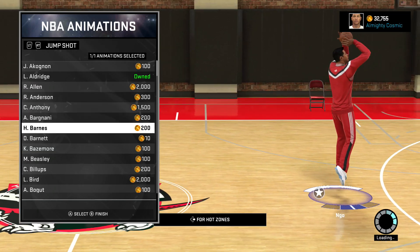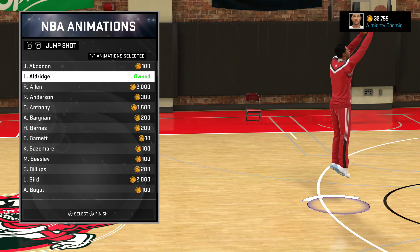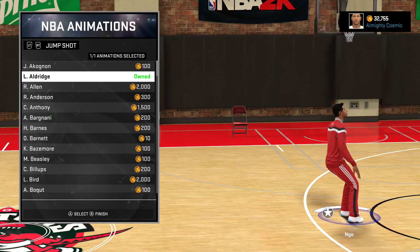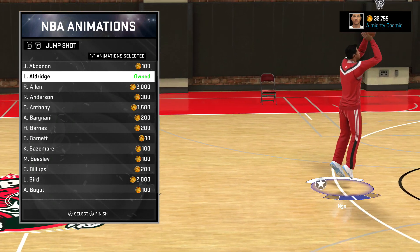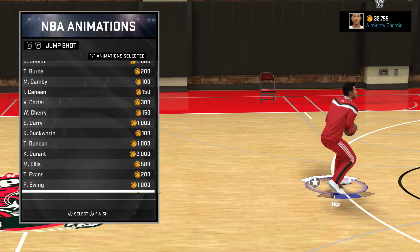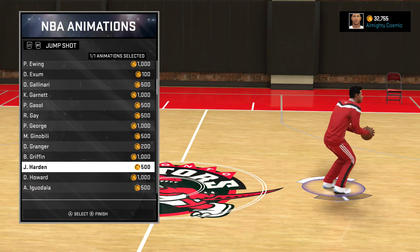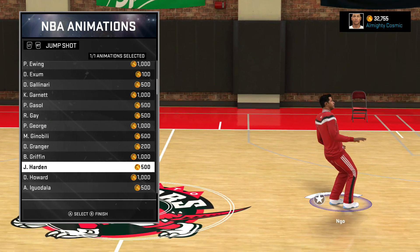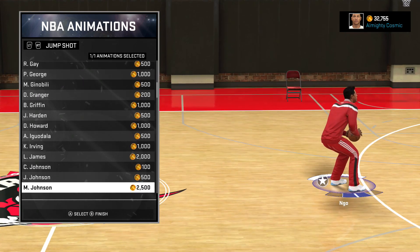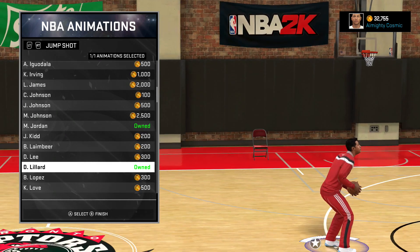Getting to the jump shot — if it says 'owned' that means it's good. LaMarcus Aldridge is probably the number one shot in the game. Rudy Gay is solid too. James Harden on normal — not quick — is great. Everyone uses James Harden on quick but normal is the move. Michael Jordan on quicker normal is wet. Damian Lillard on quicker normal is also a good option.